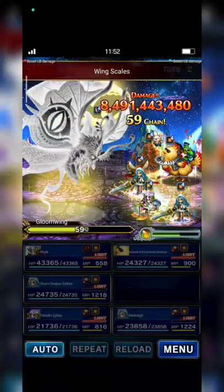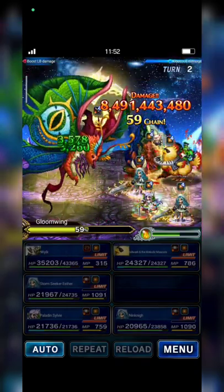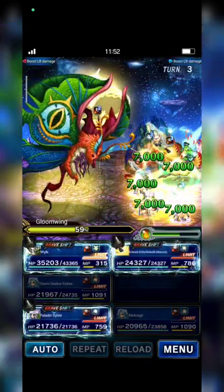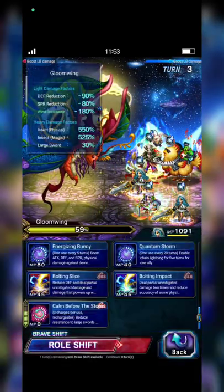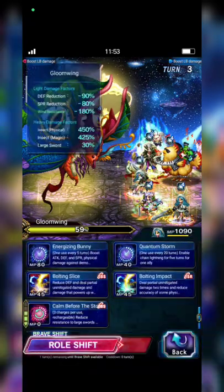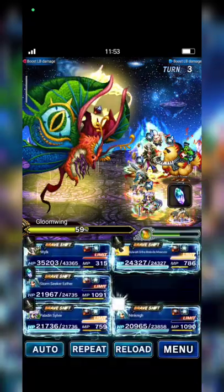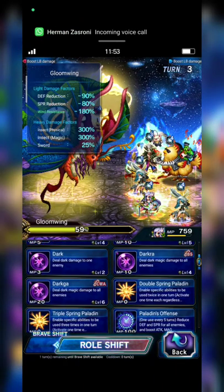We should avoid crossing the 50% threshold. Esther has set up again — dual Esther set up again. Oh man, I got a Popo. It's okay.